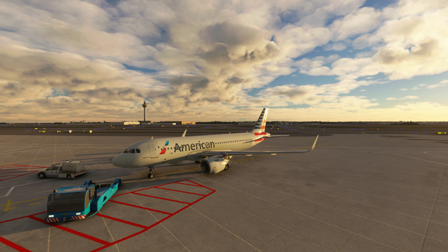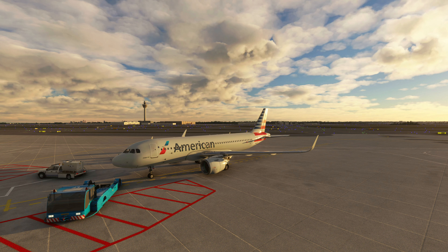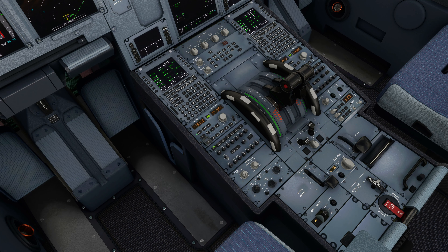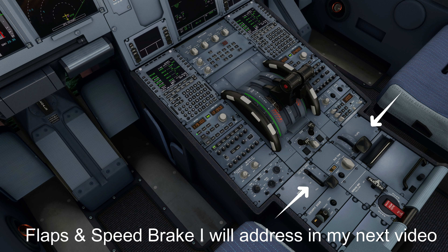Hi everybody, welcome back to my channel. Today I'll be addressing one of the big issues with the new Sim Update 5 release that just came out. One of the biggest issues has been the Thrustmaster not behaving as expected. As you can see here in the cockpit, there are multiple issues — engine one just automatically goes to off, and a couple of other issues.